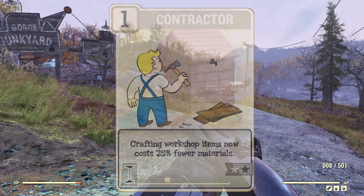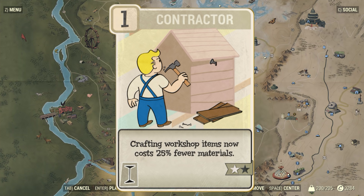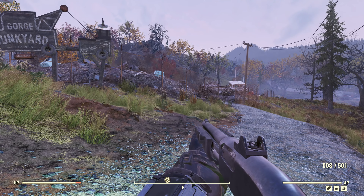Keep in mind that you can use the contractor perk to reduce the cost by either 25 or 50%, but even then it's not as cheap as you might want.